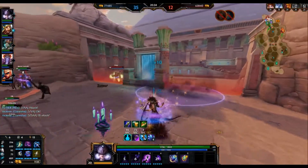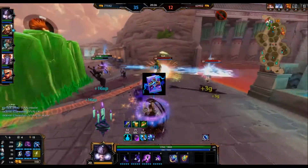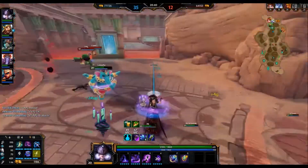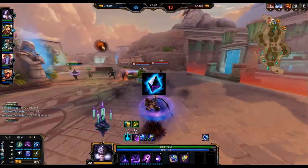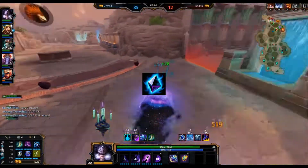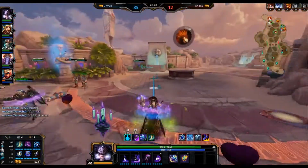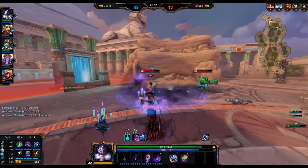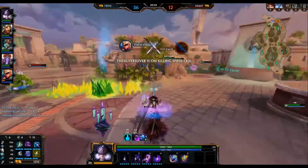To finish up the build, you're going to build Soul Reaver because the extra percent damage is very nice for getting that little extra damage you might be missing, and then Obsidian Shard to continue dealing with the tanks. That's the build I like to use. Now we're going to move into the general tips and tricks I have for Nox, because there are some small things you can change to really maximize how this character plays out.